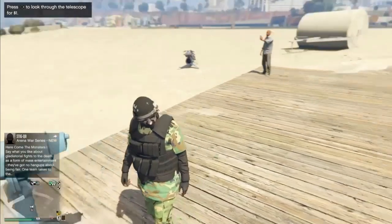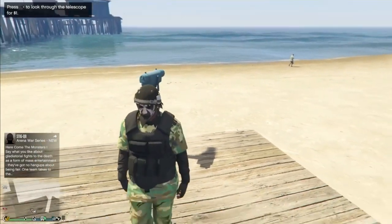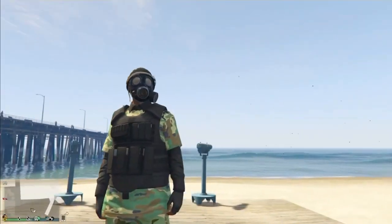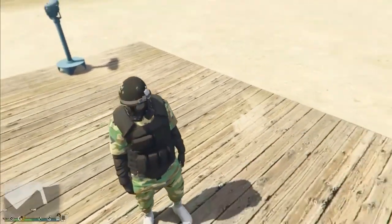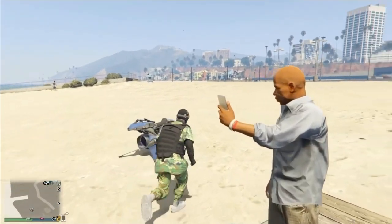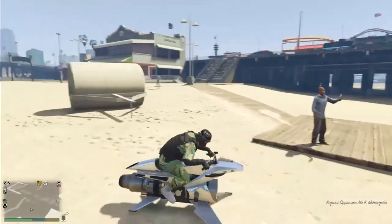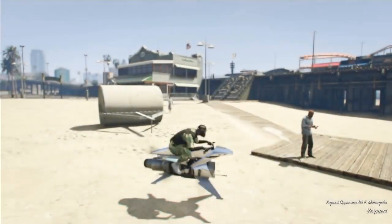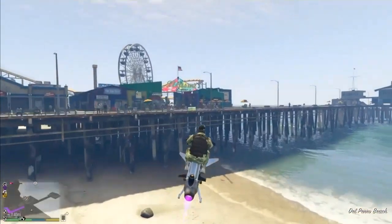Now that you guys have the helmet on, walk away from the telescope and as you can see, the mask spawns on the helmet. Now that you have this outfit, you want to get on a motorcycle — you do not want to hop in a car. You want to hop on either a motorcycle or an oppressor, because if you hop in a car the mask will disappear. Now head to the mask store.